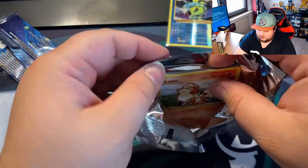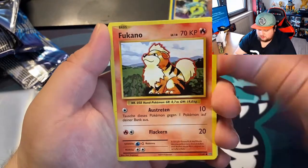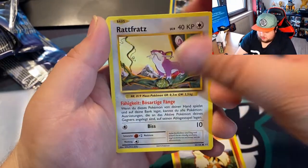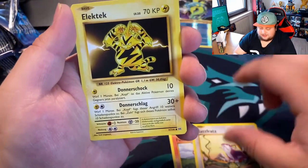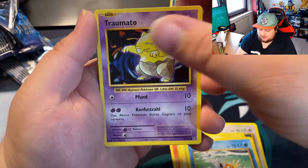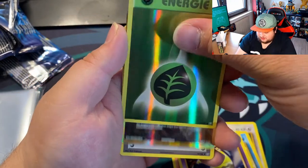Got Growlithe. I don't know the card so I'm just going to go like this. We got Rattata, got the Electabuzz, we got Magikarp, we got Drowzee. It's going to be a long night.